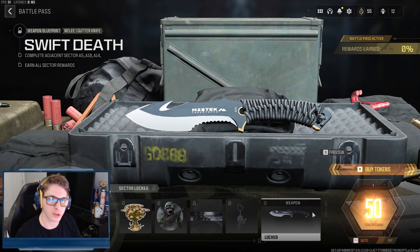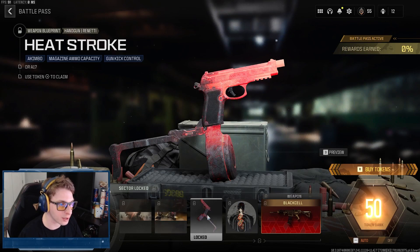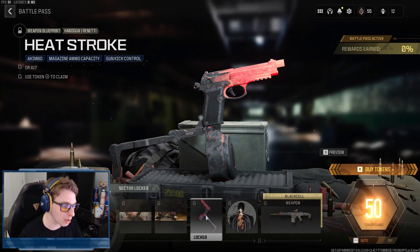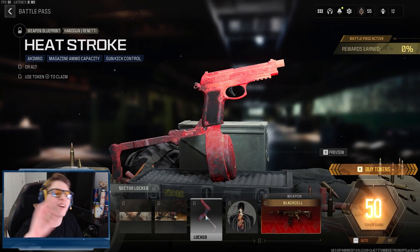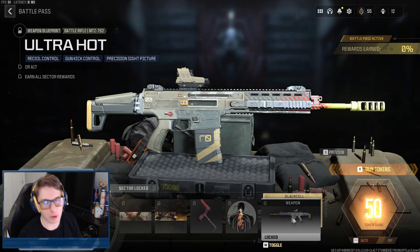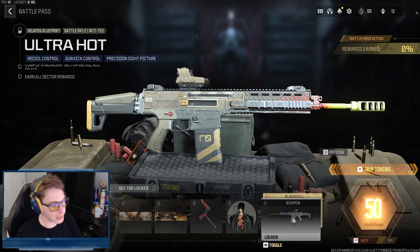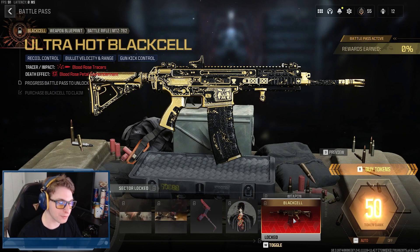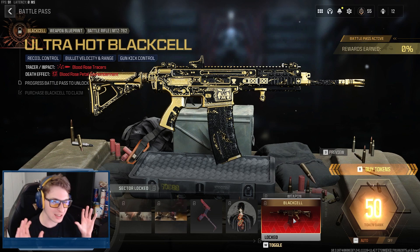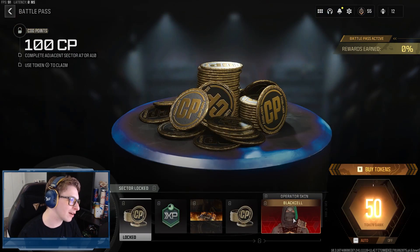In Sector A10 we get the Desert Warfare calling card, the Perfect Pair calling card, the Heat Stroke handgun blueprint for the Renetti — similar style to our AMR 9 blueprint from Sector 2, and I love it — the Practice Makes Perfect emblem, and the Ultra Hot battle rifle blueprint for the MTZ-762. The blueprint itself looks alright, but the Black Cell variant looks very different and so shiny. I want to see what these Black Cell weapons look like in game with camos.